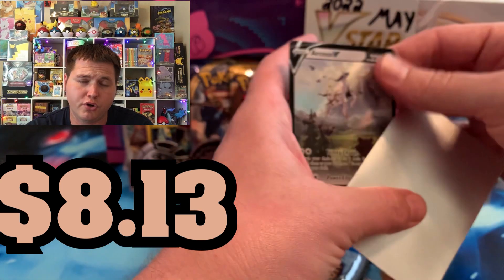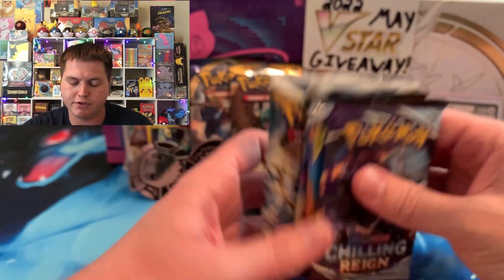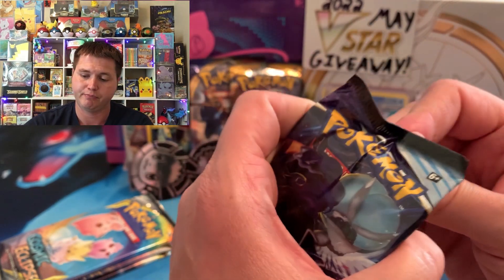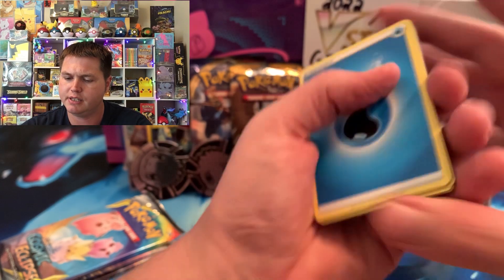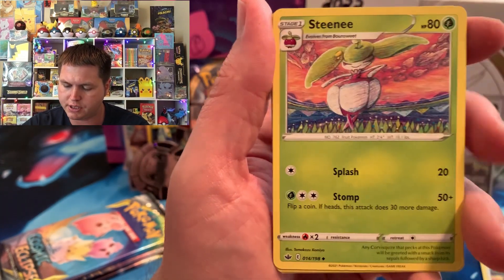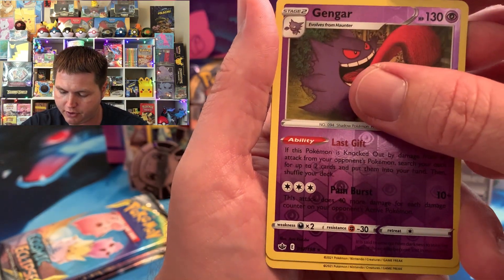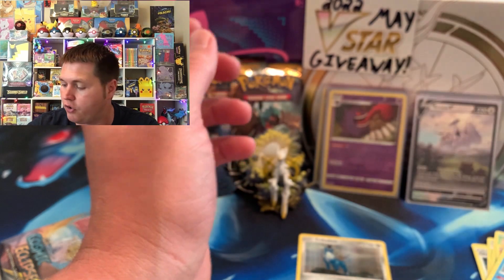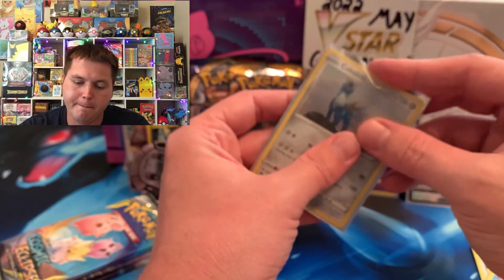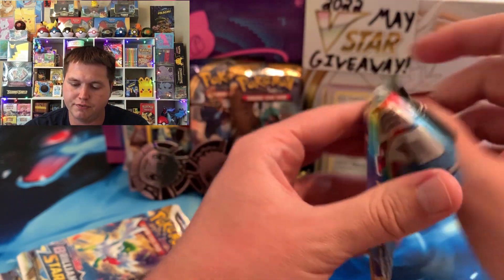So far we only got two Vs, but we got the beautiful RCSV promo and the figurine. Going into Chilling Reign for the last time — let's see if we can beat that V we got earlier. Flannery, Old Cemetery, Steenee, Weedle, Cloyster Pus or Marill. We got Castform Rainy Form, a reverse Gengar. And it's not going to be just a regular rare — we got the beautiful Gengar reverse! Shout out Mr. Old Time Pokey, down there along with Pokeball and Mike, Panda, and Pokey Surge — all the awesome live streamers.